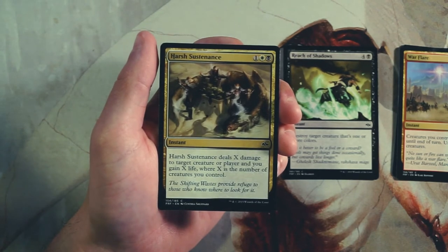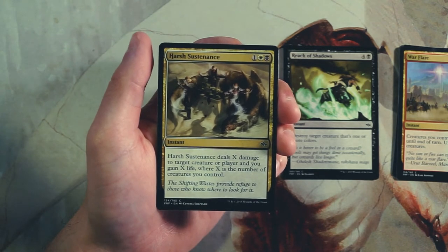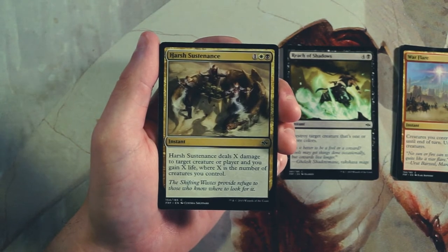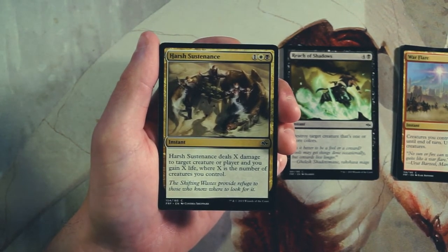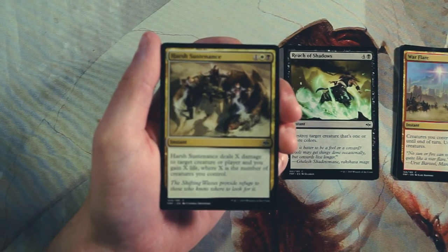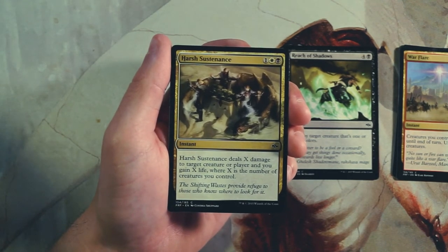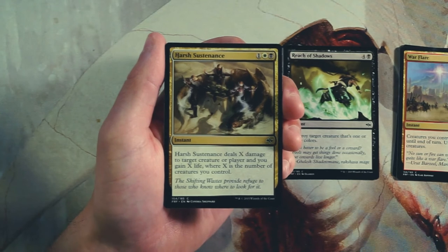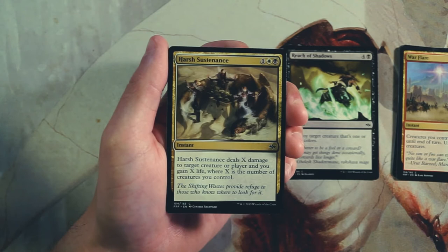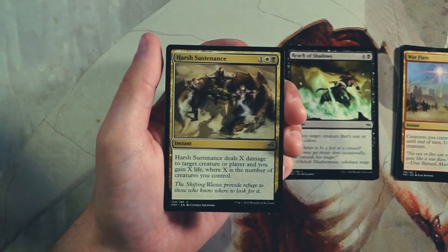Harsh Sustenance is an instant for one, a white, and a black — deals X damage to target creature or player and you gain X life, where X is the number of creatures you control. Again, very similar to War Flare, this is perfect in a go-wide strategy. If you have a lot of creatures it's great as a removal spell or a finisher. But if you don't have enough creatures it really doesn't do that much. Very powerful, but not something I'm going to pick up early.